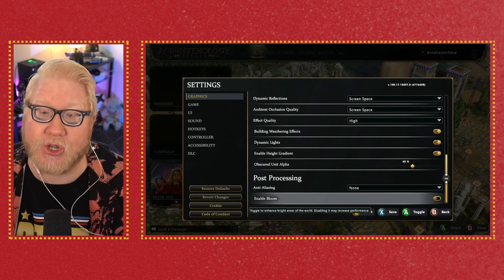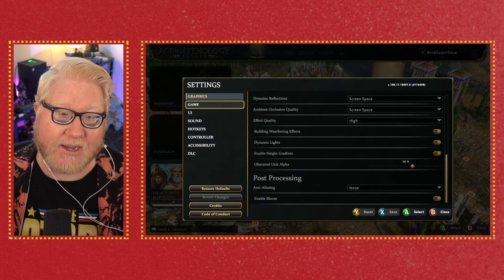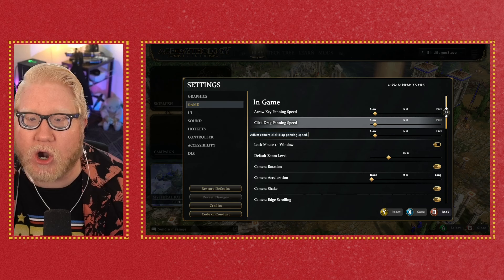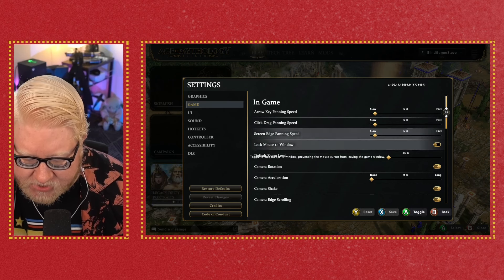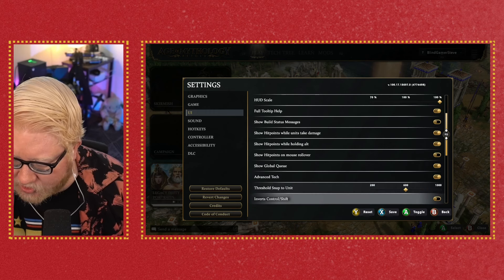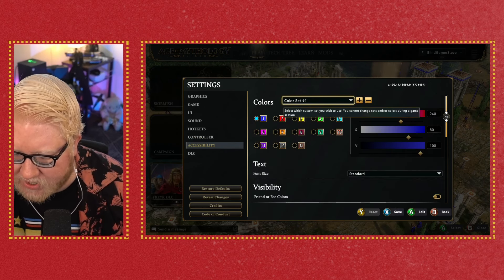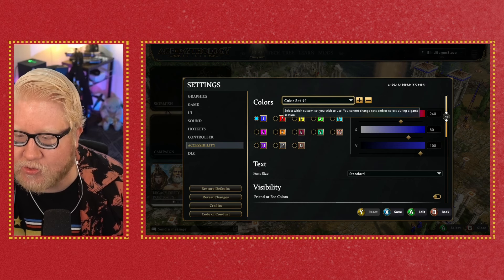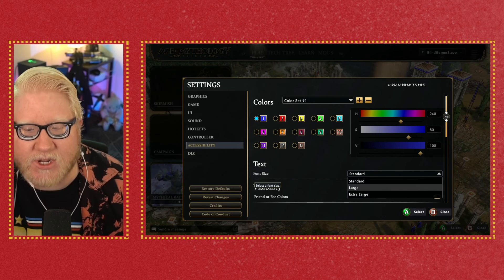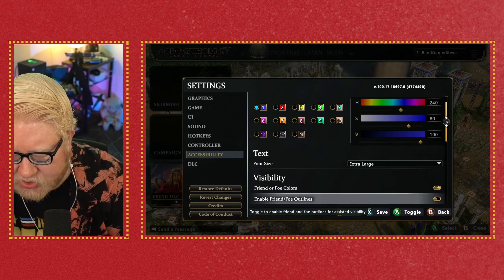The tutorial lets you learn how to play in case you've never played an Age of Mythology game before, or need a refresh like I did. There are quite a few settings available. I want to jump specifically to the accessibility menu. Somehow, for whatever reason, the extra large text setting reset when I left the tutorial and came back out again — I'm not sure why.